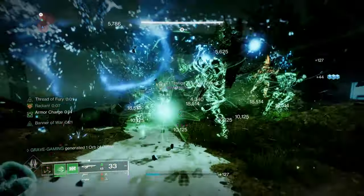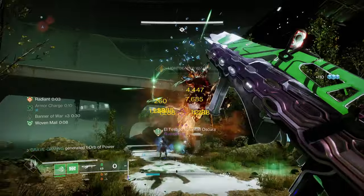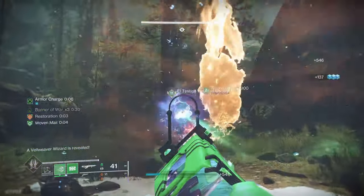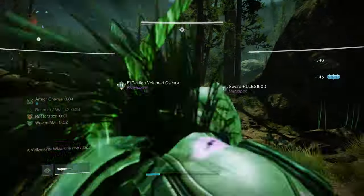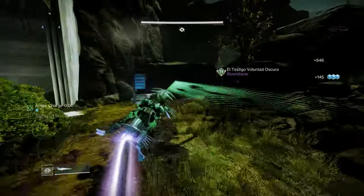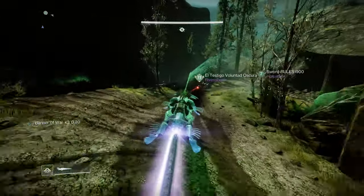The Gjallarhorn's Wolfpack rounds now appear to use a solar effect instead of the arc look it had before. The Royal Entry Void rocket launcher now uses void effects when buffed by the Gjallarhorn. So the Gjallarhorn almost looked arc any time you shot it, and now it will show it to be what it really is — a solar effect.